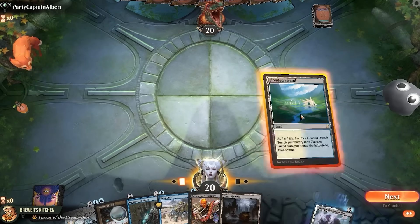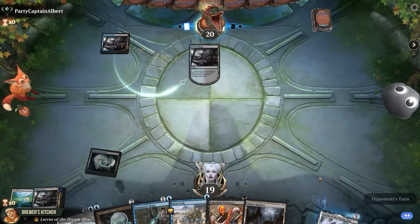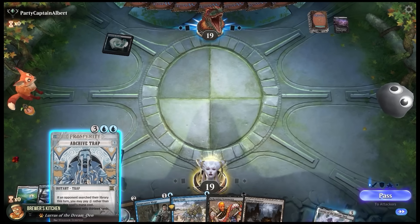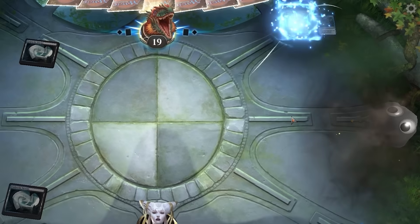We're on the play. Play a Fetch, get a Surveil land, keep a fetch on top. Opponent is also playing a fetchland — sweet. They also get an Undercity Sewers. Surveil to the yard. Here comes the first trap — mill them for 13. Oh god, their mill deck as well. That's not good.